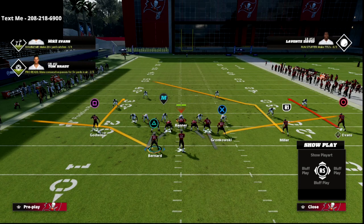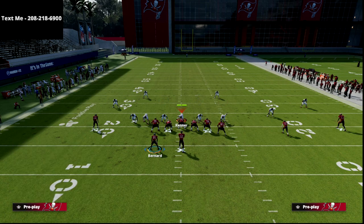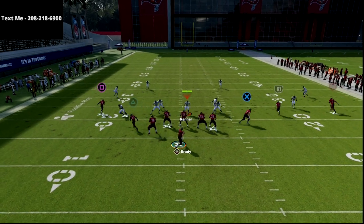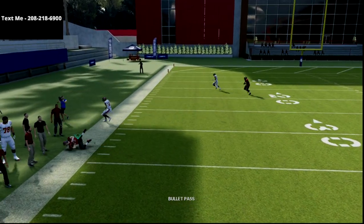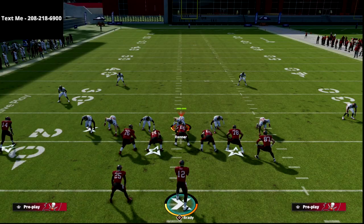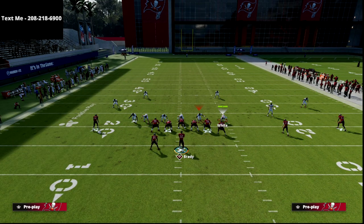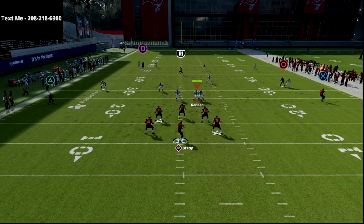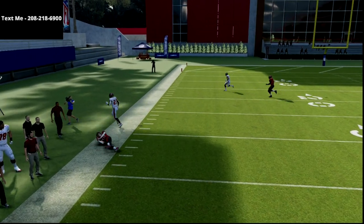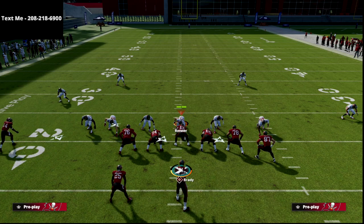We're going to come out in a standard cover four style defense with cloud flats and deep coverage on the field. All we're going to do is streak the square receiver, and that one simple hot route is going to make the R1 receiver get over the top for about a 50-yard catch. It's at least a 45-yard post on the short side of the field. As you can see, we're on the 20-yard line and threw it to about the opposite 30 — that's about a 50-yard crossing route right over the middle of the field.